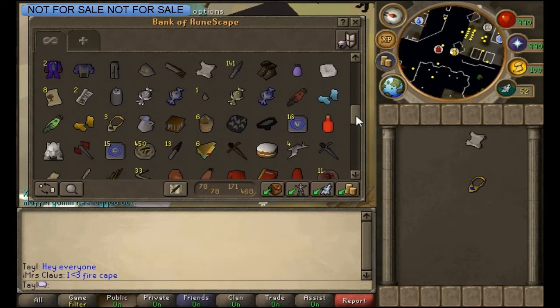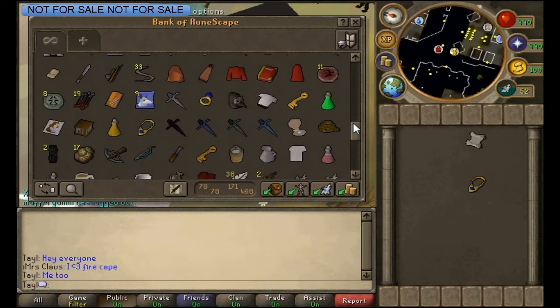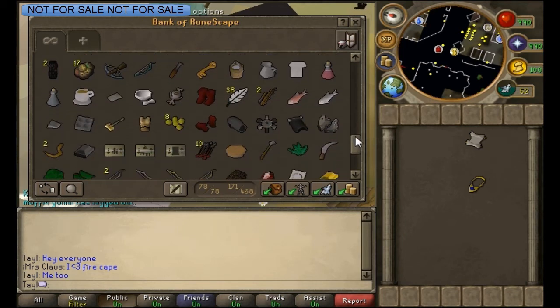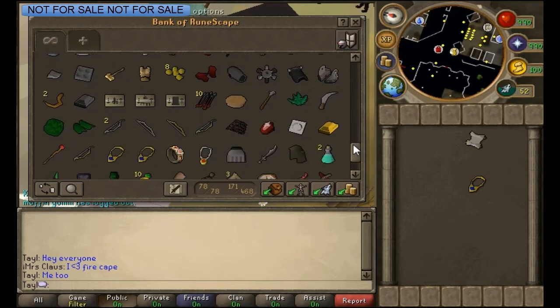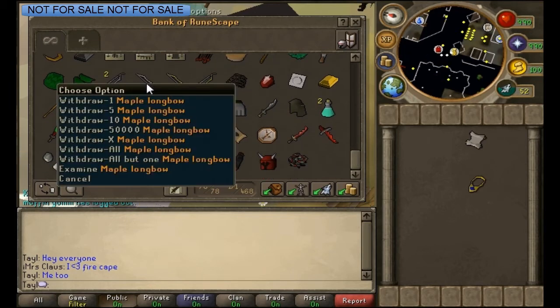Prince tunic. Oh, this person likes fire cape — me too. Defenders. Cannon. Arrows. My short bow. My long bow — I've had this for a long time too. Got 99 Range with that.